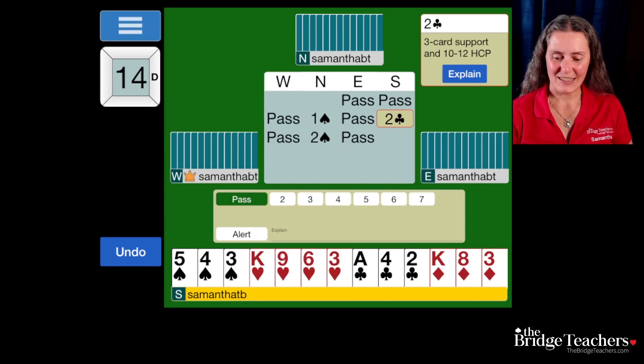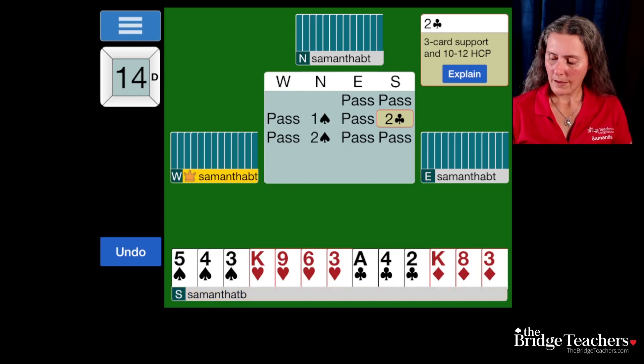If partner wanted to move on from here, partner has a lot of options. They can make a game try with another suit. They can just bid four. They can bid three, inviting us. When they just bid two, what they're saying is, hey, I'm not interested in game. Pass — and the auction is over.